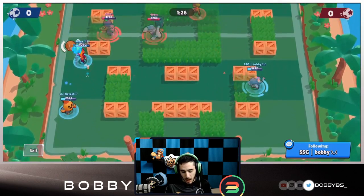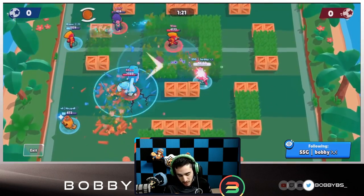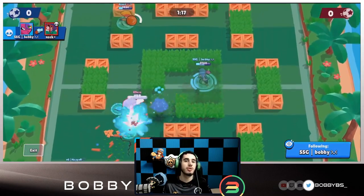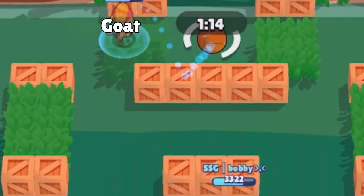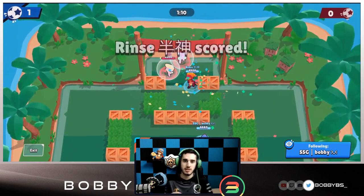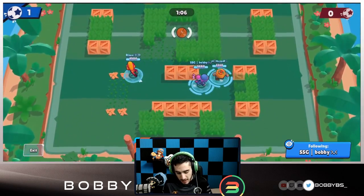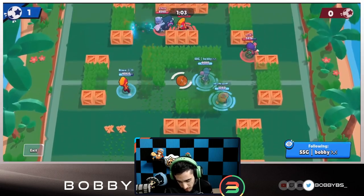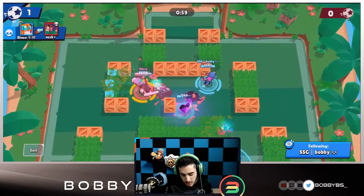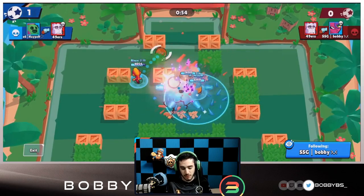Because charging takes so long, you never want to waste your super. You want to hit multiple people if you can. The map we're on now is Pinhole Punt, which is one of the best maps for Tara — it's more open, not many walls getting in the way of pulls. You can see we're taking advantage of the tanks here. I broke some walls — that was actually the goal over there.